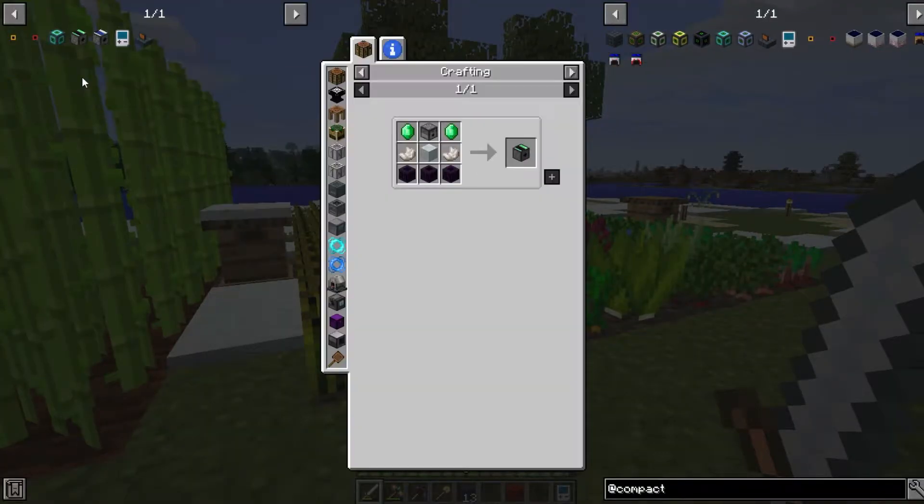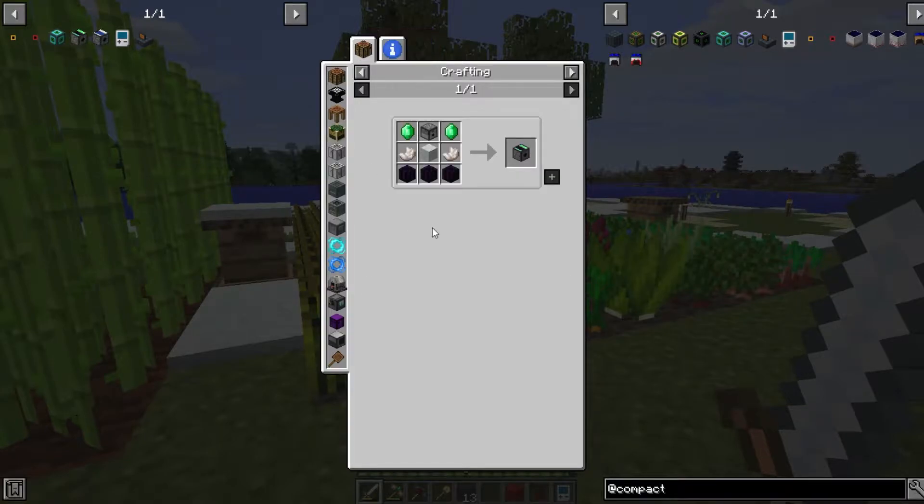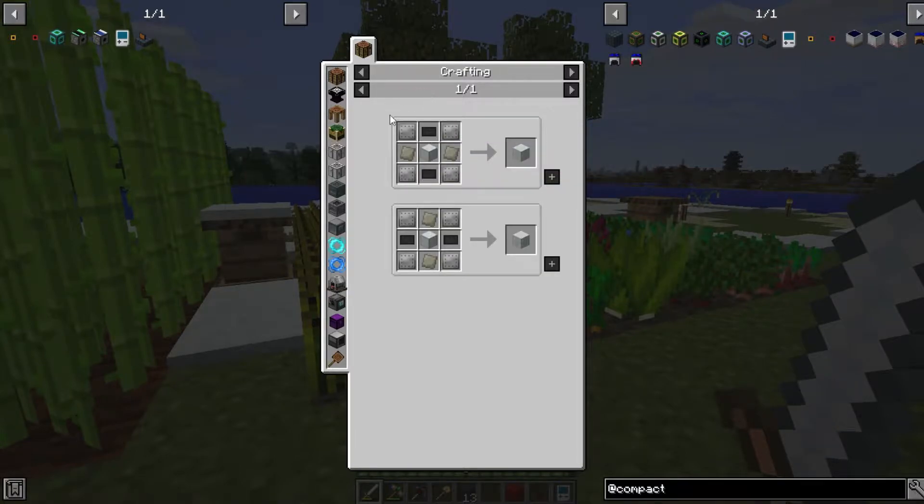The Harvester from Cyclic picks up all items and dumps them on the ground, but it will replant your seeds — basically the same as the harvesting site I showed a couple episodes back. It's pretty easy to make: obsidian, nether quartz, emerald, dispenser, and an advanced machine casing from IndustrialCraft, which we can make now that we have steel plates and carbon plates. Carbon plates are made by grinding coal and tossing it in the compressor.